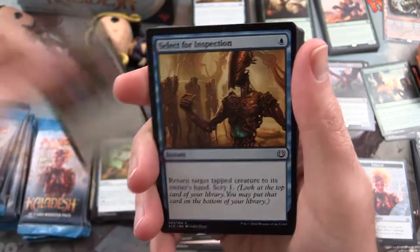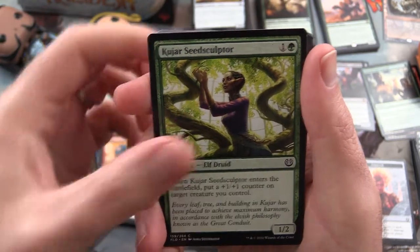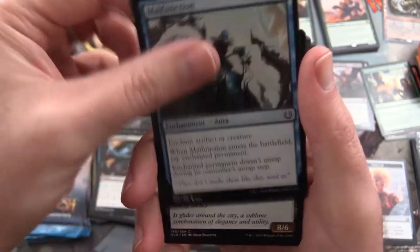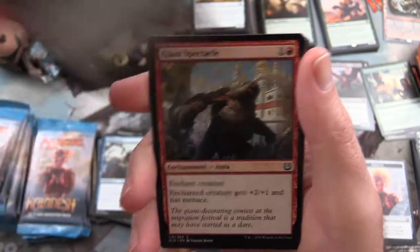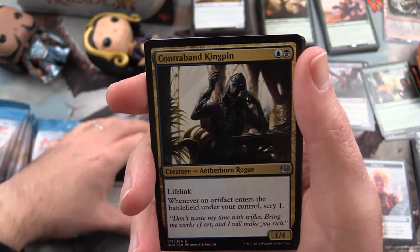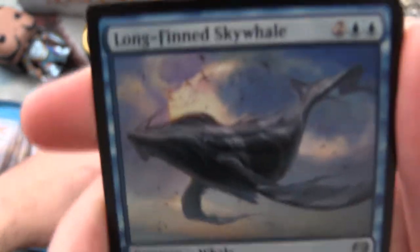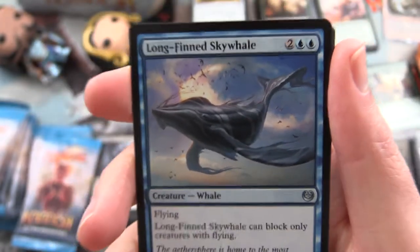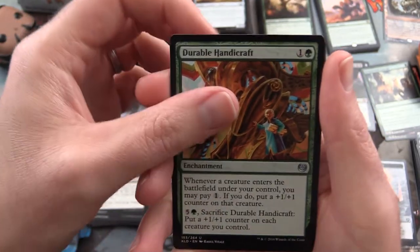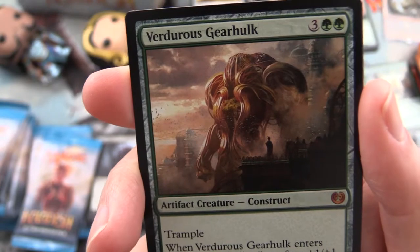Starting us off with Built to Last, Select for Inspection, Hijack, Kuja Seeds Sculptor, Ambitious Etherborn, Rush of Vitality, Malfunction, Aradara Express, Giant Spectacle, Die Young. Uncommon is Contraband Kingpin. Longfin Sky Whale - what the heck is that? Flying Whale. Durable Handicraft. And Aetherworks Marvel - holy crap, we're getting all the Gearhulks.